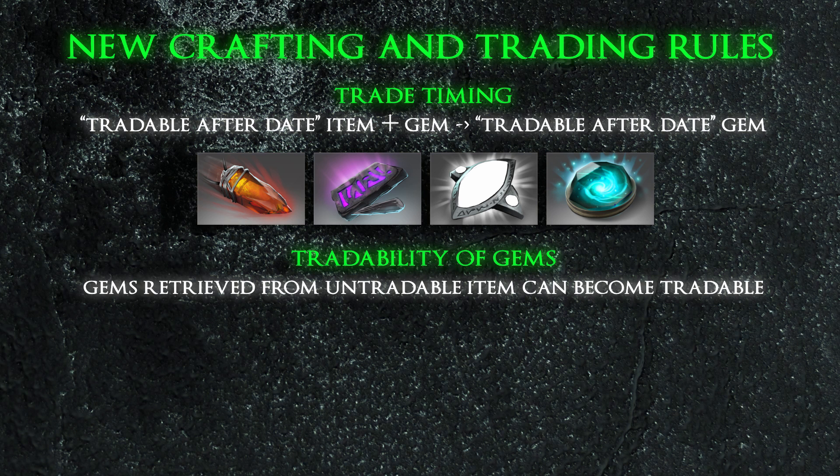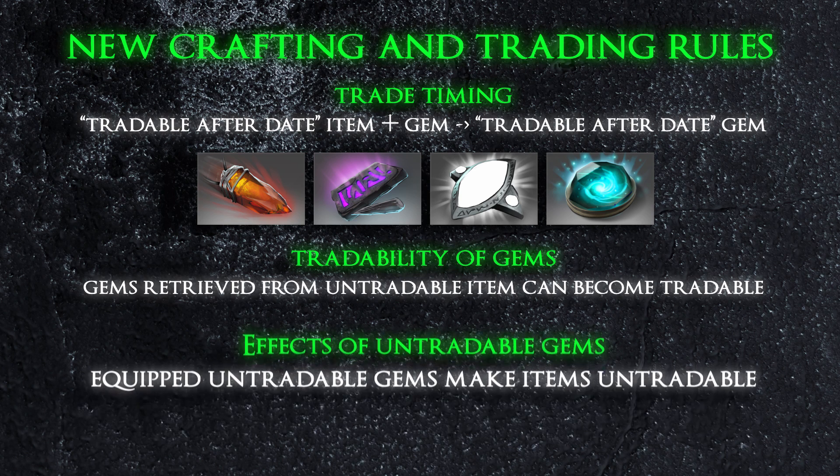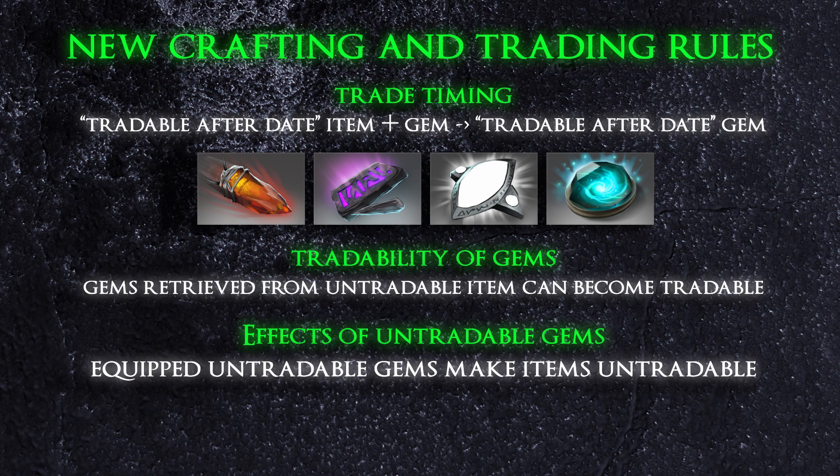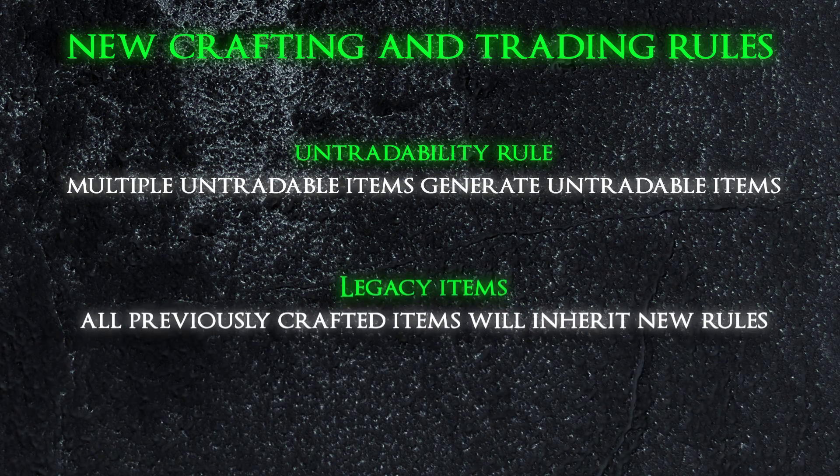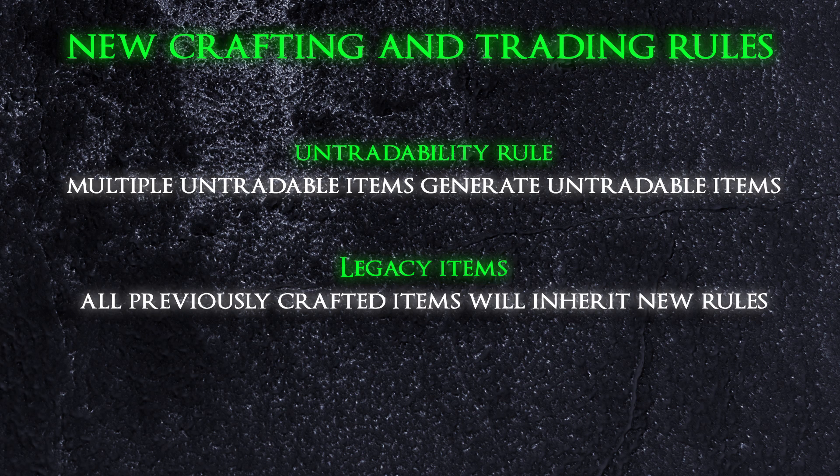Gems that are not tradable, like ascendant gems, will make the item they are added to untradeable, but only while those gems are socketed. Extracting the gems will remove the trade restrictions from the item they were added to. If one or more crafted inputs are permanently untradeable, then the recipe and output will become permanently untradeable as well. All previously crafted items have been grandfathered into these new rules and have been made tradable.